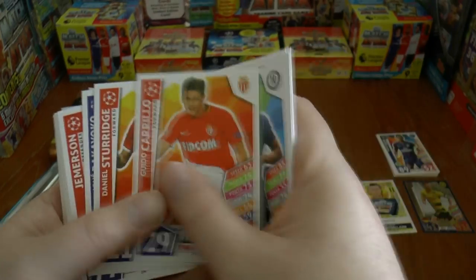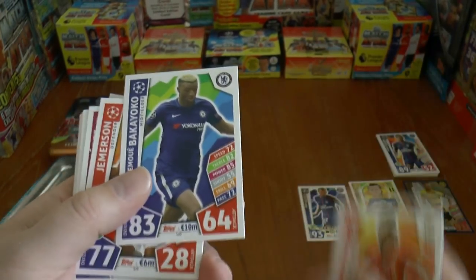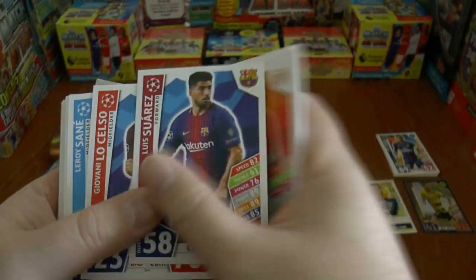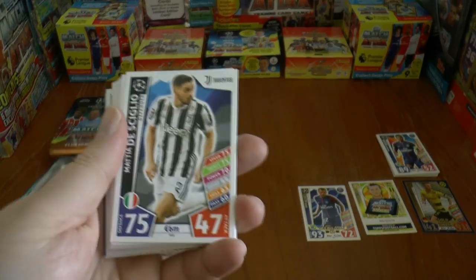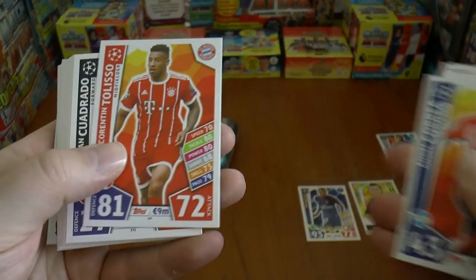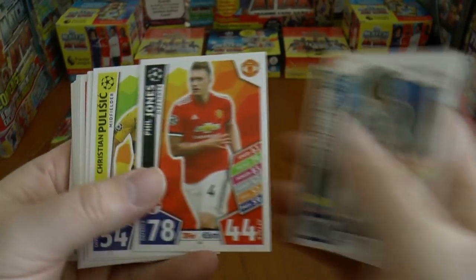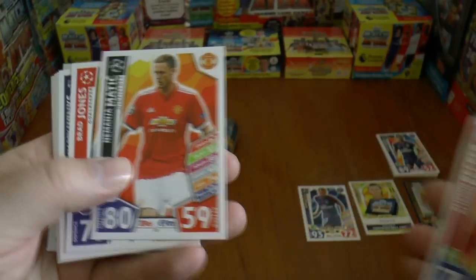Carilho, Daniel Sturridge, Bakayoko formerly of Monaco now of Chelsea, Jemison, Luis Suarez of Barca, Lo Celso, Leroy Sane, Lucas Digne, Mattia De Sciglio, Carrera, Tolisso of Bayern, Cuadrado, Phil Jones, Pulisic the youngster from Dortmund, Becker, Matic.